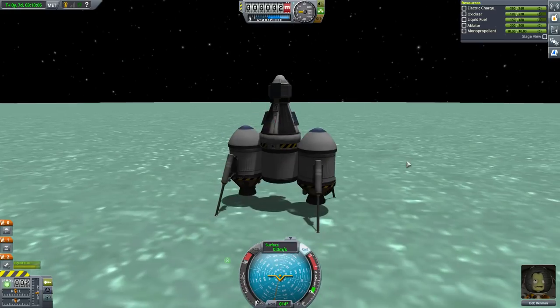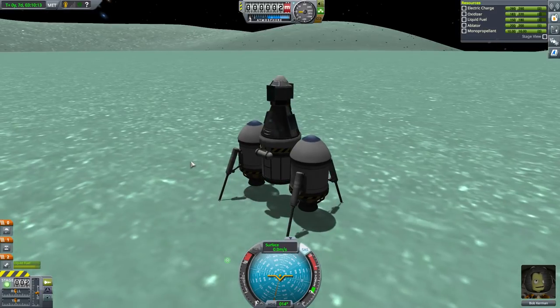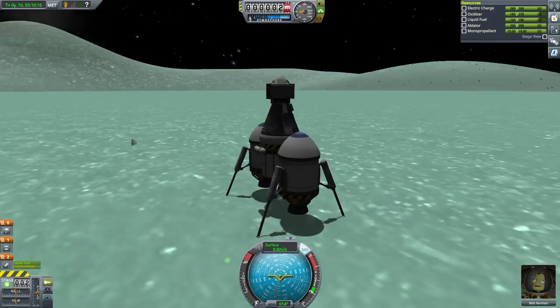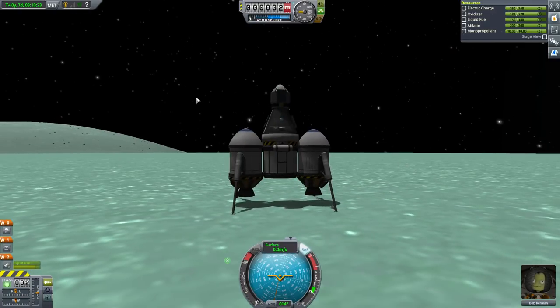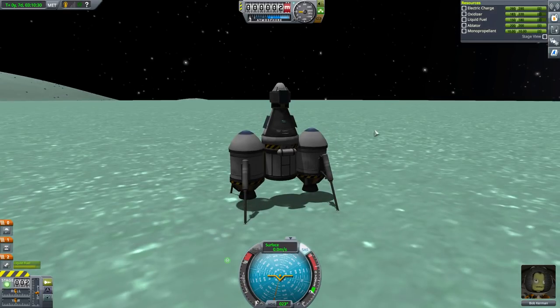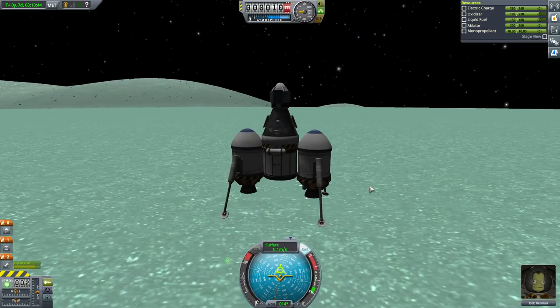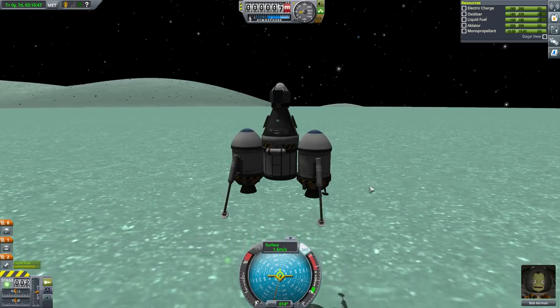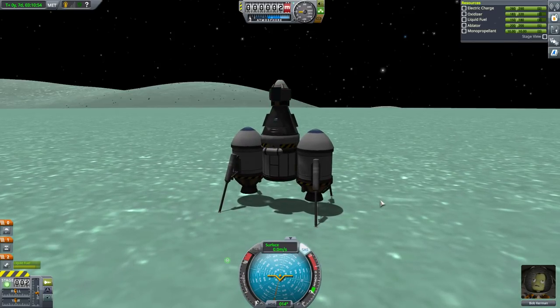Thump — we have landed. There's a good chance your first landing won't be quite this smooth. If you have much sideways motion, there's a chance you'll land and start to tumble — that's why we quick save. Just like that, we have landed on another celestial body. The nice thing about Minmus is how slowly everything happens — we're just floating. Look how slowly we settle. It's so gentle and gorgeous. It's very easy to land here.